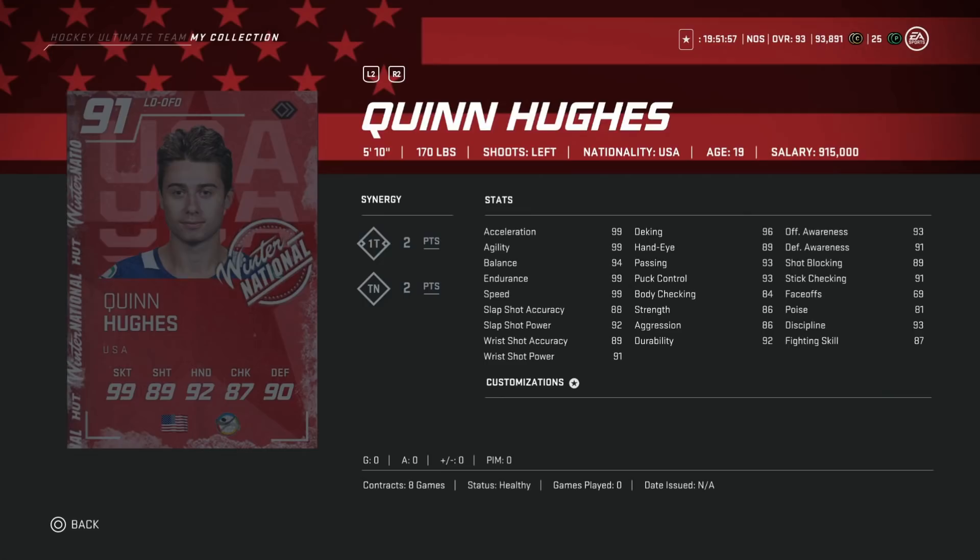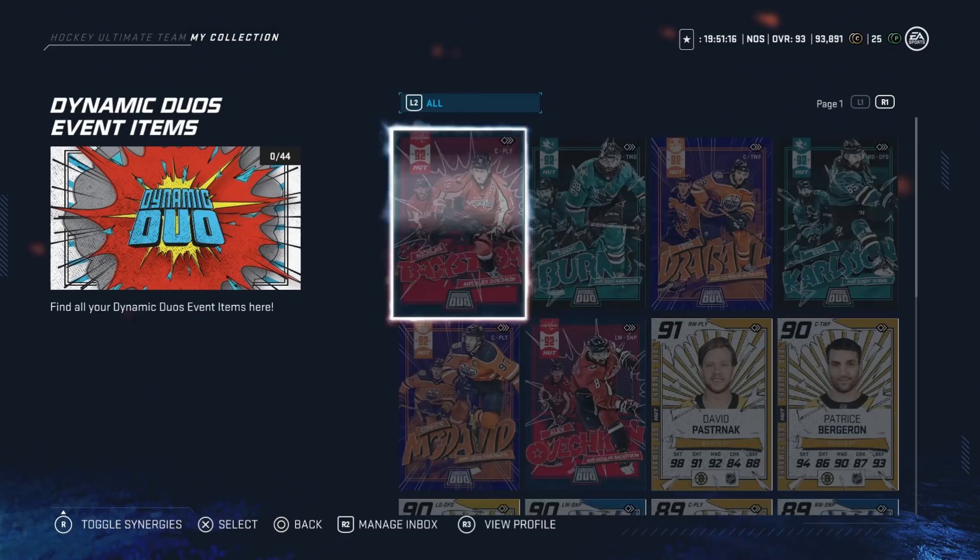Next up is Quinn Hughes, going for around 200k. He's a little smaller at 5'10", 170, but if you like point shots and breaking out of the zone by carrying the puck, this is the card to have — 2-to-1 synergy is great. He has 99 skating across the board except 94 balance, and even that is great and helps offset the size. Slap shot power at 92, slap shot accuracy at 88, deking at 96, passing at 93, awareness stats at 93 and 91, stick checking 91. A great defensive card at 200k — you'll fly down the boards.